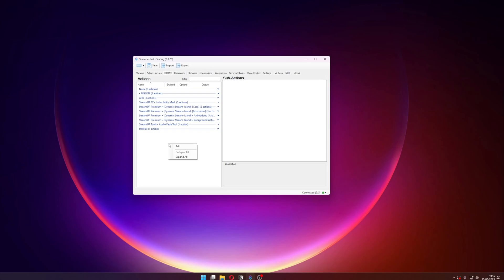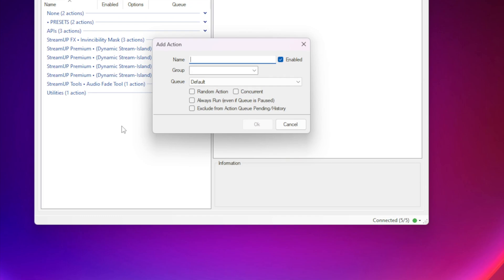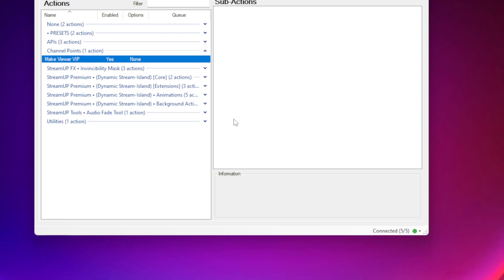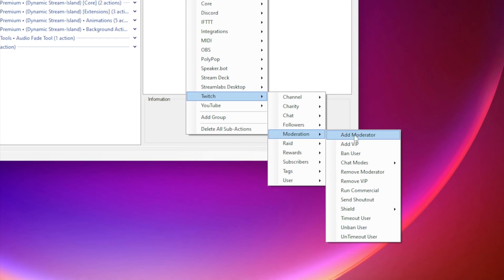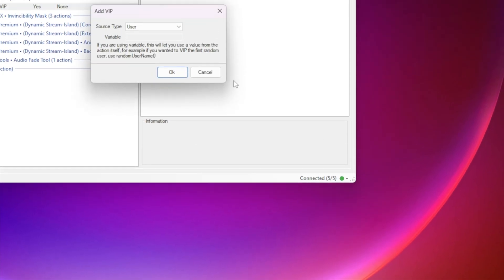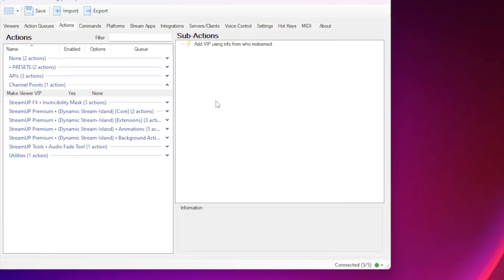Let's start by making our first action. Right-click in the Actions window and select Add. This action will give the viewer VIP, so give it a name like 'Make Viewer VIP'. You can add it to whatever group and queue that you like, then press OK once you're happy. In the sub-actions box on the right, right-click, go to Twitch, Moderation and Add VIP. We will leave this setting as user, as we want whoever redeems this channel point to become the VIP. Hit OK.